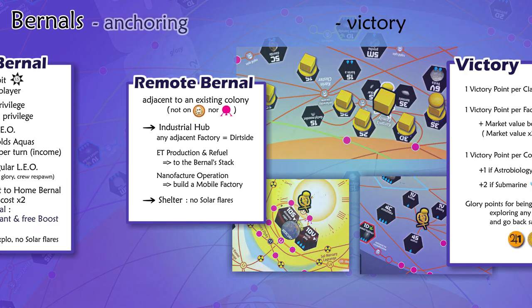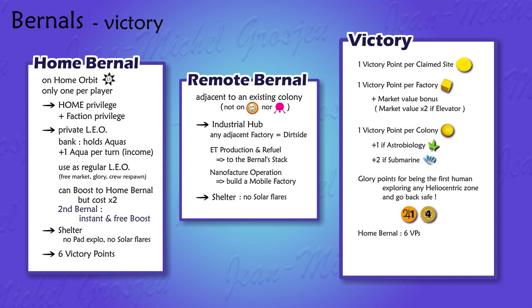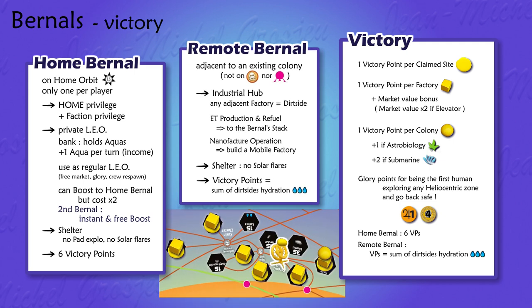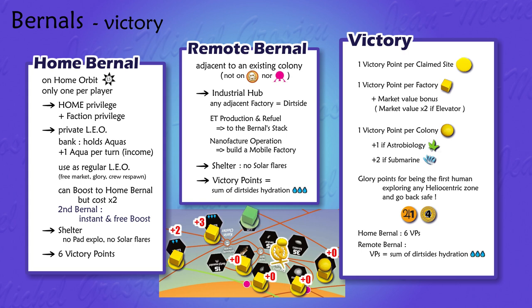Now you understand how your remote burn hole can become an actual industrial center as long as you choose a good anchor point. At the end of the game, burn holes are worth victory points. A home burn hole gives 6 victory points. For a remote burn hole, it depends on its dirt site network — victory points equal to the sum of all dirt site hydration values. In our previous example, yellow player would earn 5 victory points for this remote burn hole. Note that yellow burn hole gains victory points for every adjacent factory, even if owned by another player.